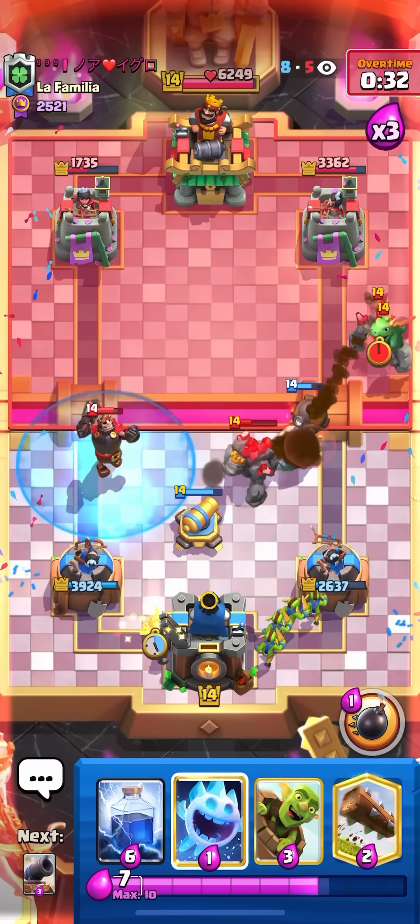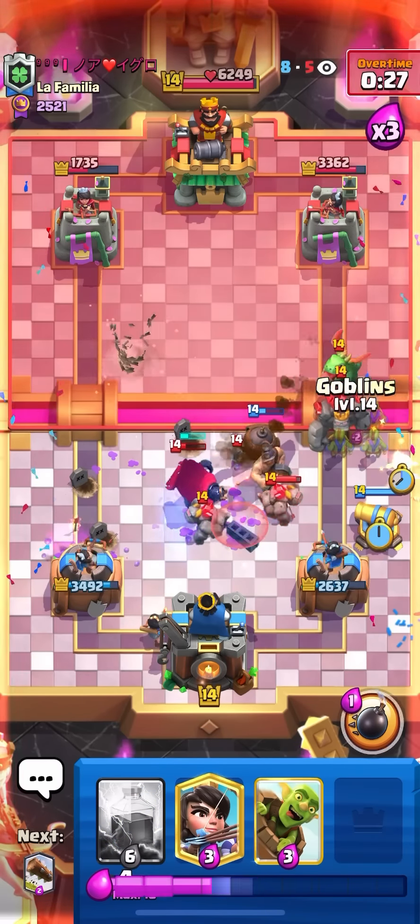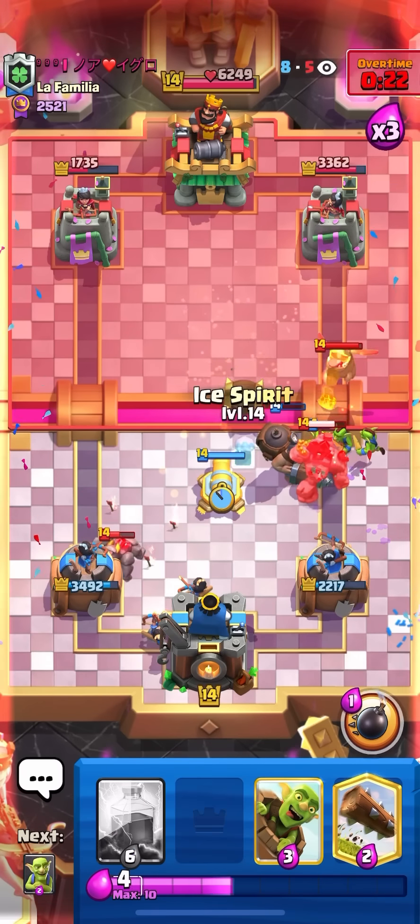He has the three-card cycle so he's going to put another golem down — yep, he golems again. I'll goblins in the back. I'll princess. I'll go for another log. I'll cannon here to block and force him to lightning, then get back to cannon again.